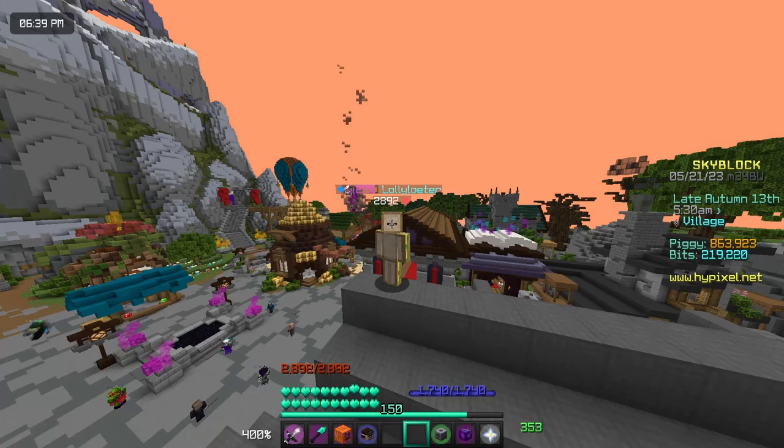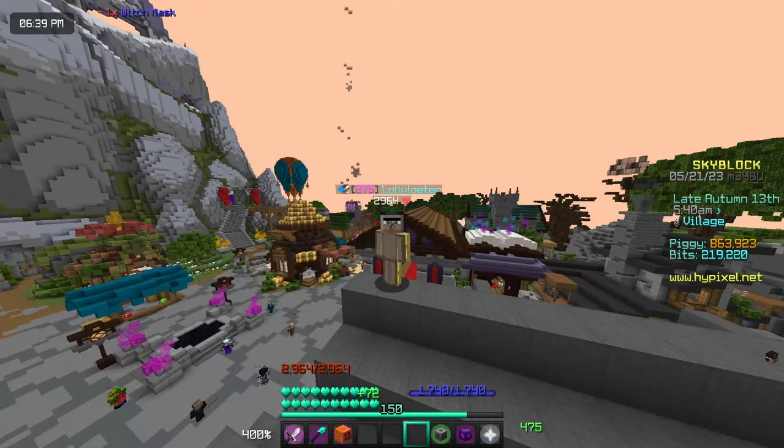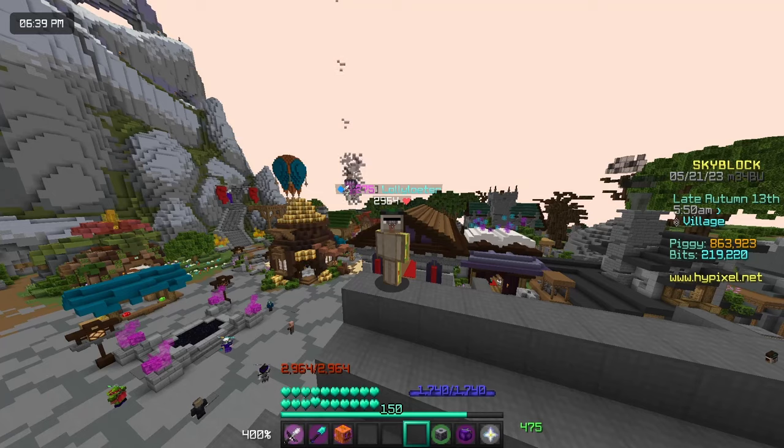Hello everyone, and in today's video I'll be teaching you how to easily achieve a candy score of 5000 for the spooky festival and gain some valuable Skyblock XP. The key strategy revolves around using the witch mask, which is quite overpowered. It instantly kills any spooky mobs with area of effect damage, allowing you to take out multiple mobs at once. This makes a significant difference in your candy score.